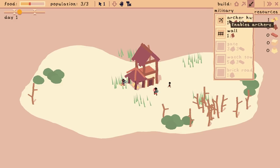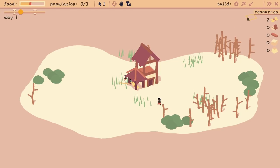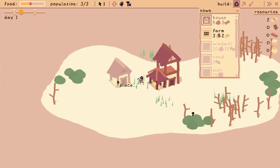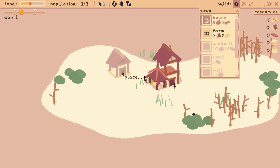And then there's military — an archer hut enables archery, that sounds quite useful, and then walls obviously just get in the way a bit. I'm thinking maybe building a house might be quite a good call — that might be really quite useful, a house would be a good thing. Let's pop a little house down.